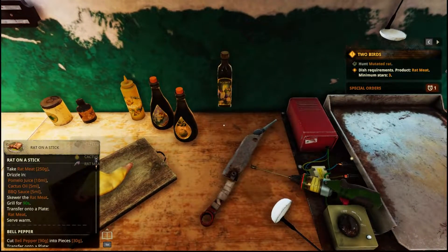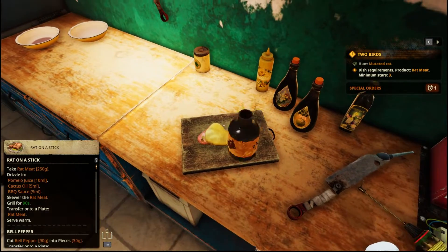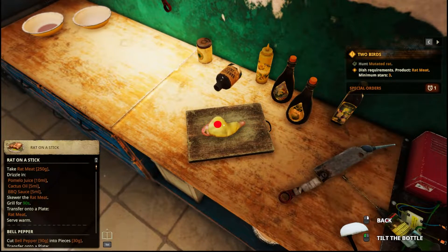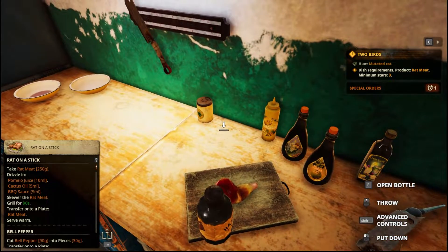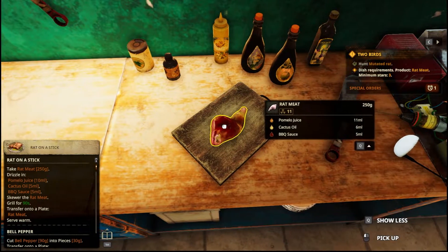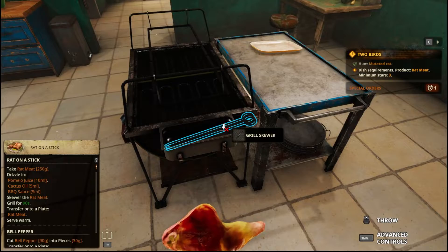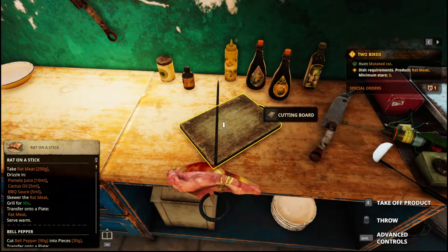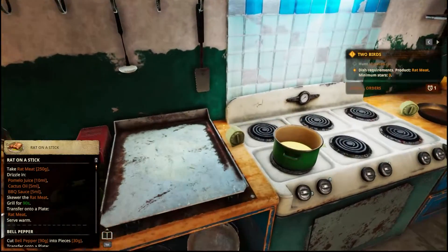Barbecue sauce — we need five. Got it. Put it down. Okay, we got all three juices so we gotta skewer it now. Hold it and then skewer it — you gotta get the skewer first. Skewer it. Grill for 90 seconds — throw it on there, here it is. Turn it on, then E.